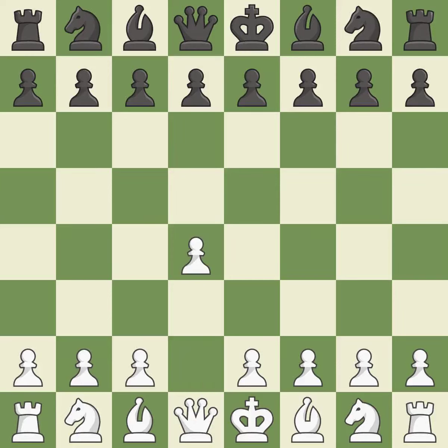Opening with the Queen's Pawn: the Indian game begins by controlling the important e4 square with the knight rather than a pawn. By taking control of the crucial d5 square and creating a space on which the knight can move to c3 without obstructing the c-pawn, move c4 helps to create a strong center.